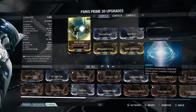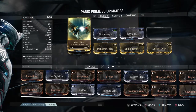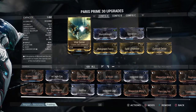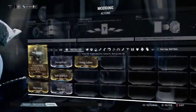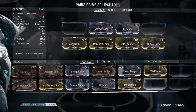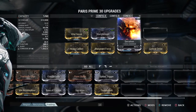First off, I have Vital Sense because the critical chance is almost 50%, so that's like a five out of ten chance you're going to get a crit. That brings the critical multiplier up to 4.0. If you take it off, you can see that it doubles it, so that's really handy for the Paris Prime when you're doing high levels. I also have Storm Bringer for electricity damage.